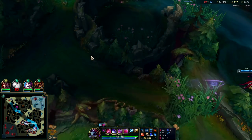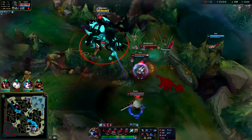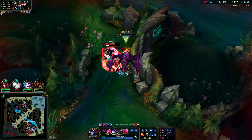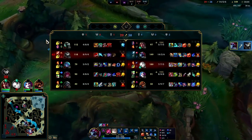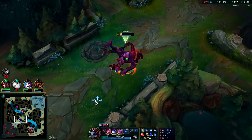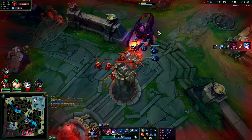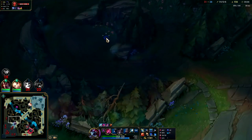Predator's almost in range, going to go ahead and activate it. I got feared — these guys are doing so much damage to me. Got him. That's why you take Exhaust, baby. Rengar attacked me with relatively equal items — two and a half full items when I'm three and a half full items — and I was almost dead. He lost because of my Exhaust. He was bouncing around so much I didn't even bother using my Q. Just E's, W, and R.